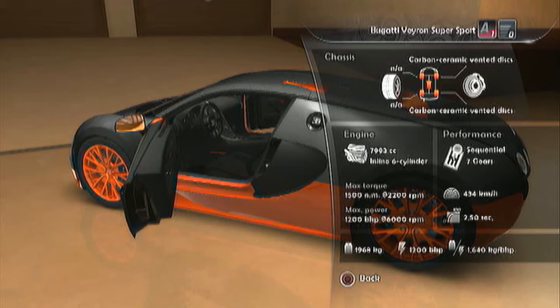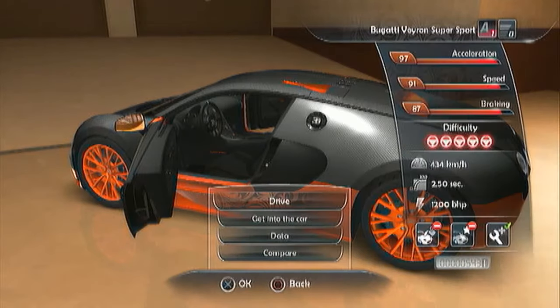It has 7 gears. Max speed 434. It goes 0 to 250 in a few seconds. 7193cc engine, 6 cylinders. Let's drive it.